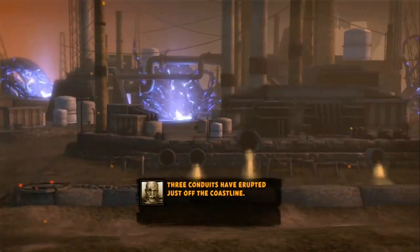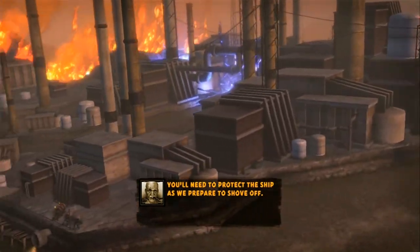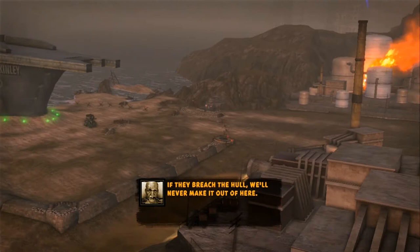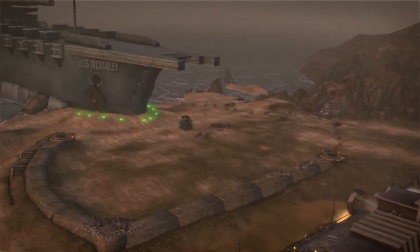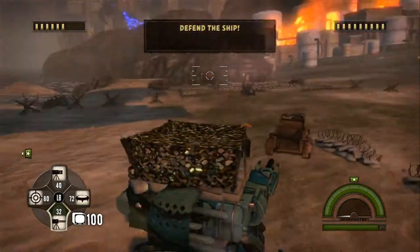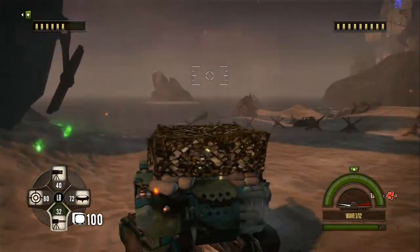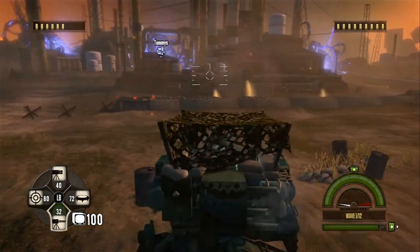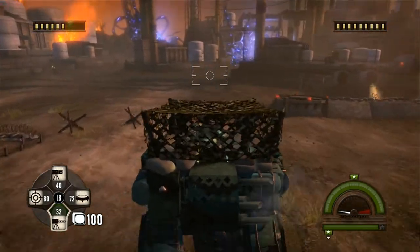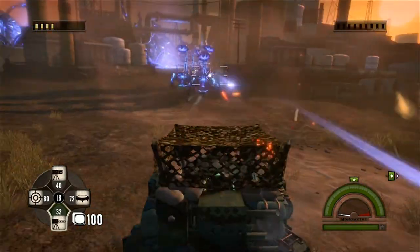Great conduits have erupted just off the coastline. You'll need to protect the ship as we prepare to shove off. If they breach the hull, we'll never make it out of here. So we need to defend the ship. I've got the quick little multi-pod legs. Left trigger fires, and so does right trigger.